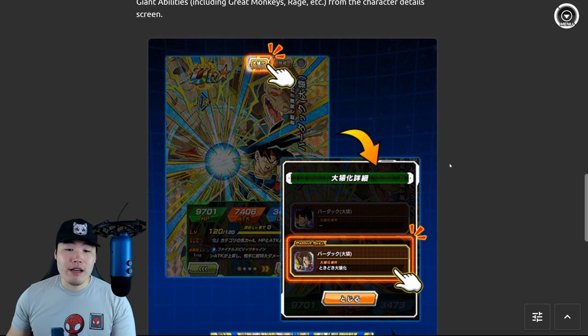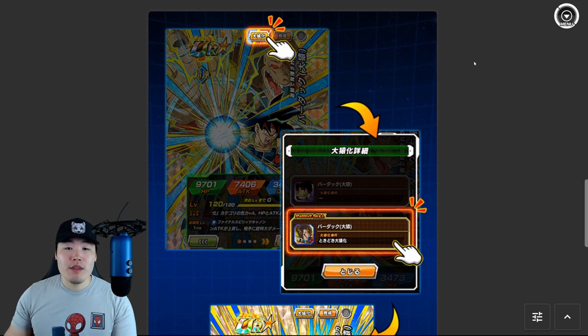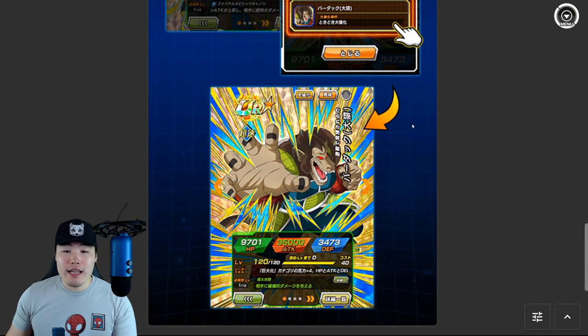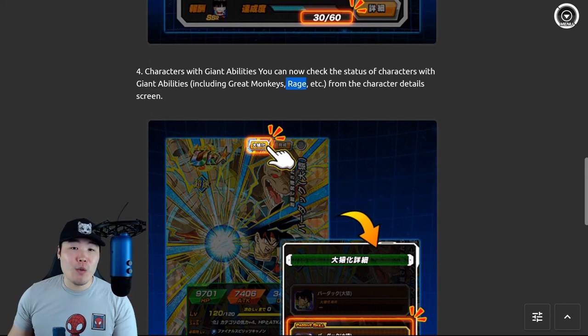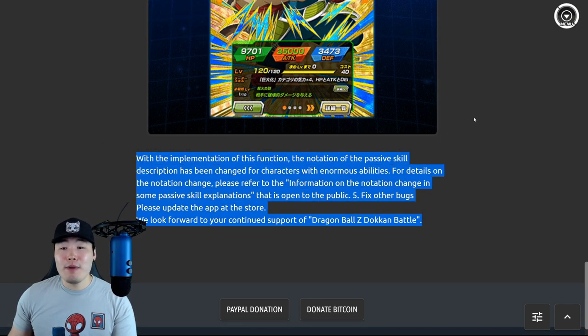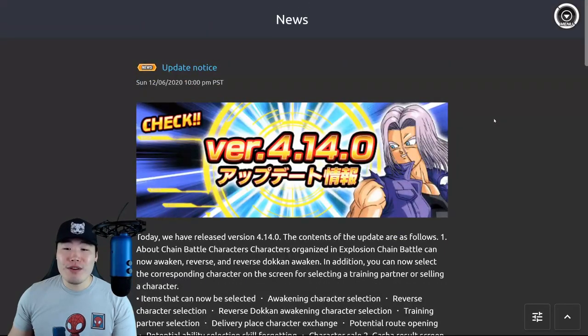And for number four, we have the inclusion of Great Ape Transformations for units that have these transformations in the card details. Now if you click on the little tab on top of the card art, you can click on the Great Ape Transformation and take a look at the details for the transformation, just like other types of transformations in the game. This also applies to Rage Mechanics as well, so it would include units like the Tech Beerus' Rage Mechanic and the INT LR Rosé's Rage Transformation too. And finally, there are some bug fixes. That is update 4.14.0 — nothing too significant, but some nice quality of life changes.